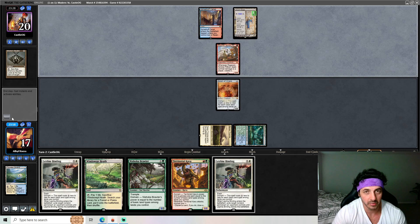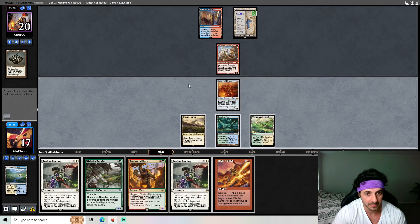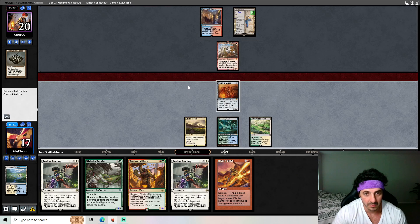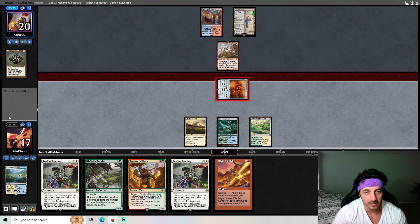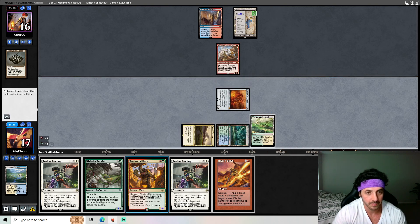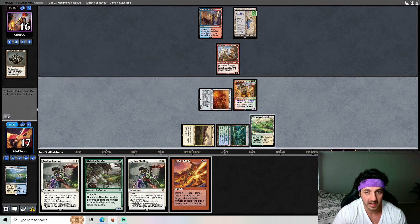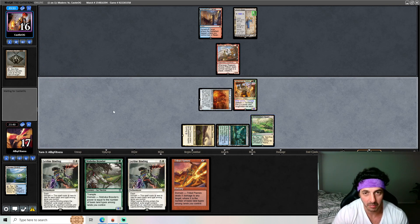We're in a good position now. They could have Mana Leak or even Remand, but that's fine. We're going to get in with the Draco, then play the Territorial Kavu and leave this fetch land up. If they do something like counter this or leave Ragavan open to attack, we'll fetch out a Plains and get rid of it with the Ley Line Binding.